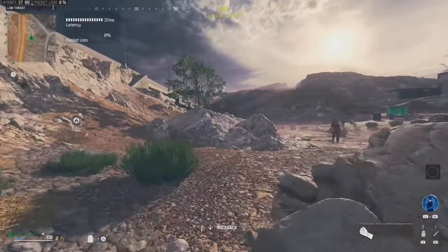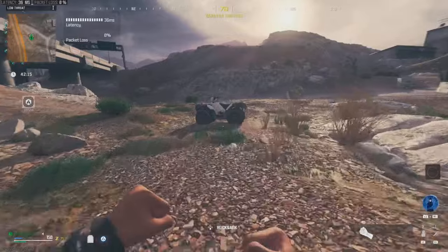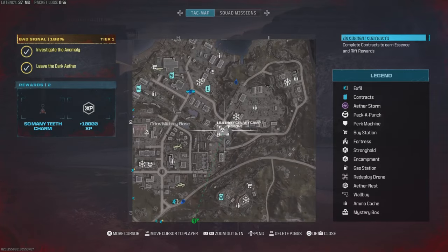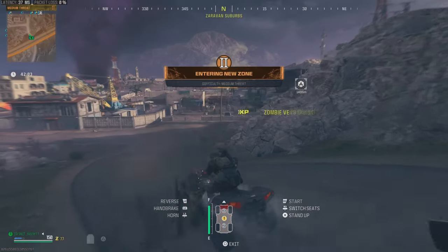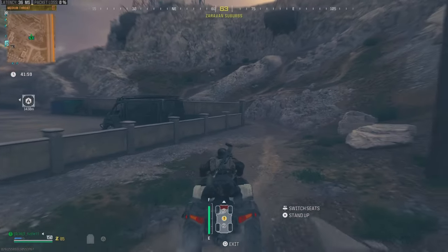The very first thing you're going to want to do when you spawn into the game is find the nearest vehicle, then pull up your mini-map and locate the nearest mercenary camp. A mercenary camp looks like this on the mini-map. Mark it, go to the nearest vehicle, drive all the way to the mercenary camp, and complete it really fast.